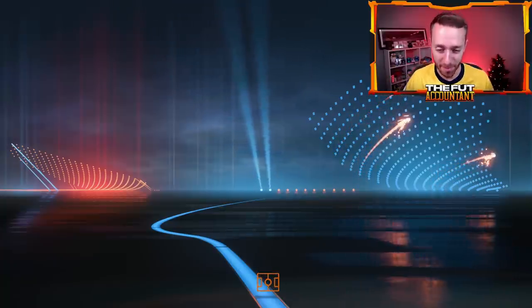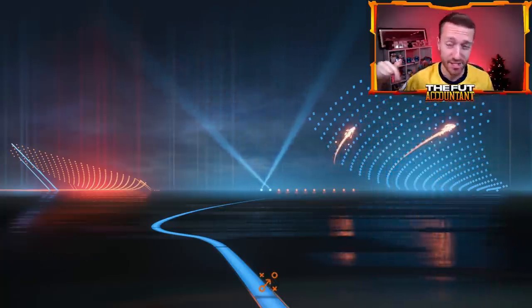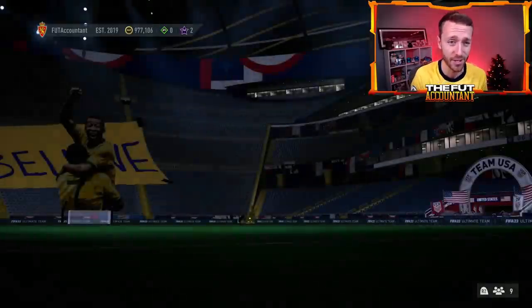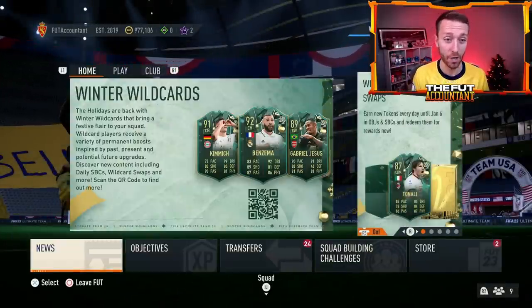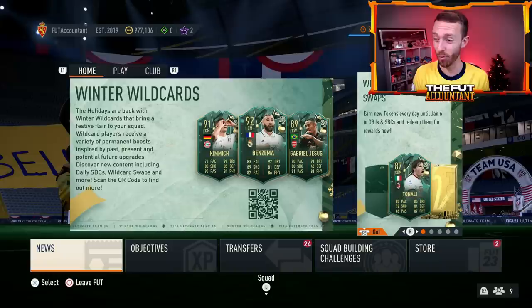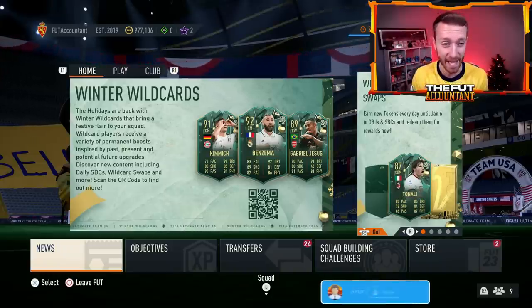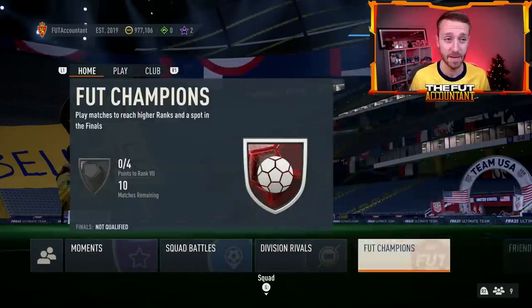Hey guys, it's Nate aka The Foot Accountant. Welcome back to the channel. EA Sports dropped a loading screen yesterday on FIFA 23 showing us the Foot's Insurance card design and of course telling us what we kind of already knew — that this promo is coming out tomorrow on Friday. But other than that and a couple of tweets, we don't know that much. So I'm going to talk about the promo for a little bit today and also how I think it might impact the market, because there is still a lot of demand for players in this game.